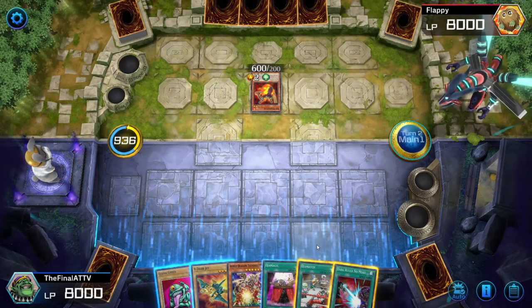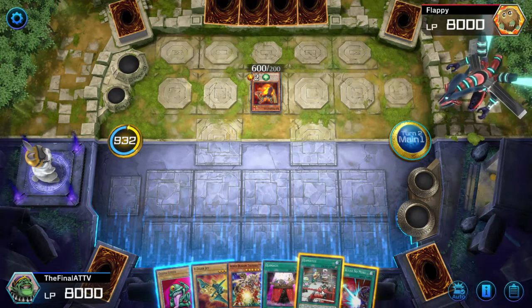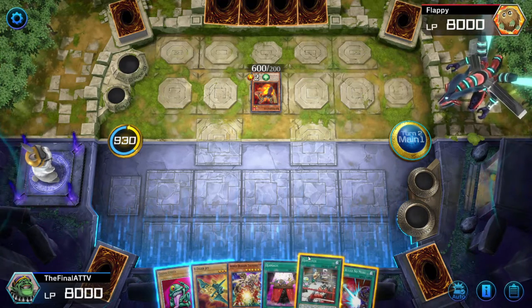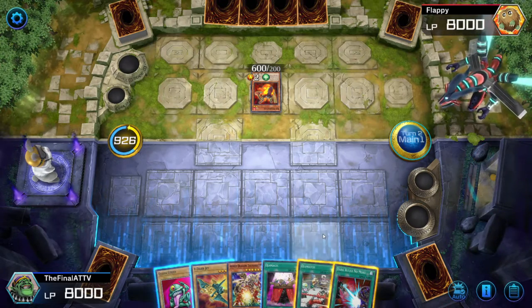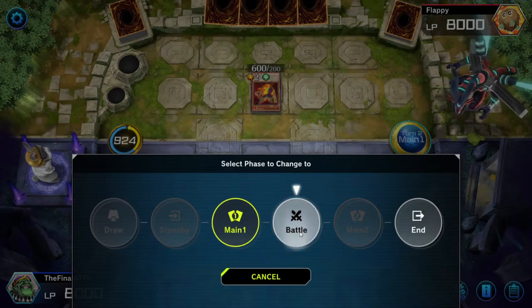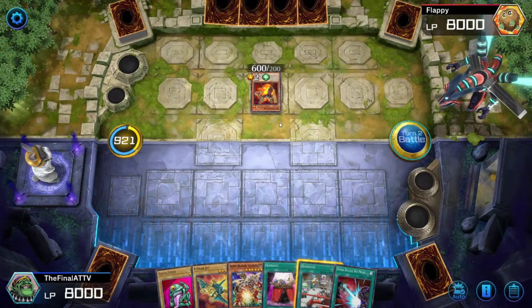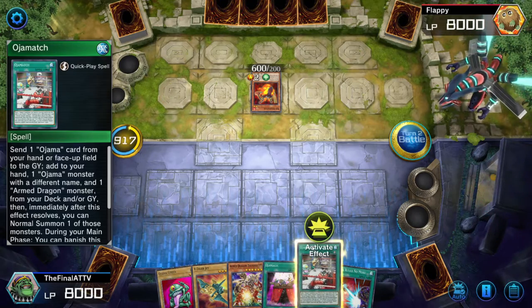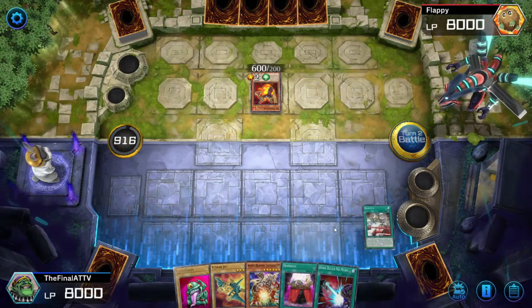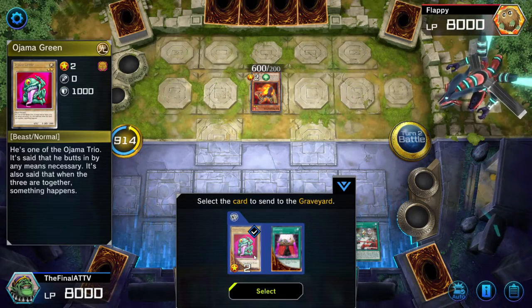This is solely to show you how to do it. If you didn't draw Oja Match or Ojama Blue right off the bat, there are a lot of cards in this deck that will help you get Ojama Blue on the field anyway. We want to go into the battle phase because if they have a monster with a non-quick effect, they can't activate that effect. So we'll go ahead and activate Oja Match.